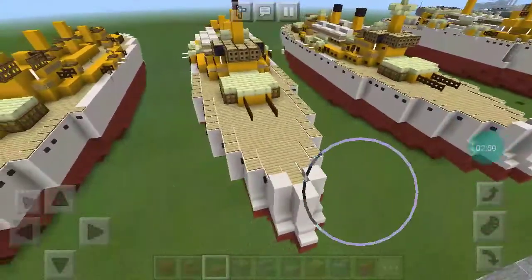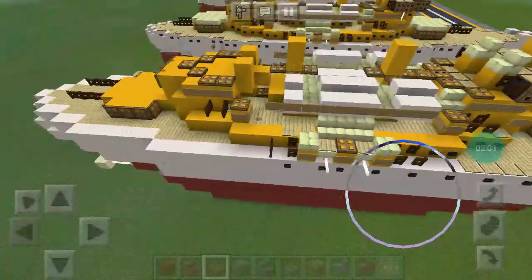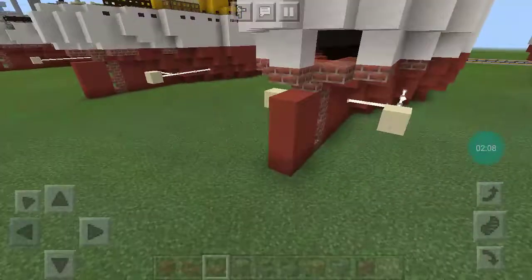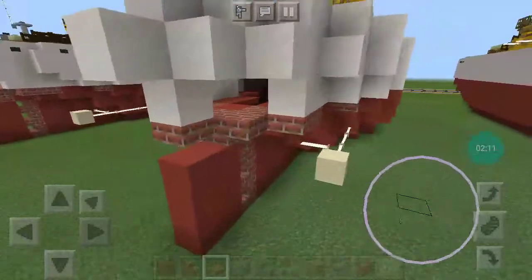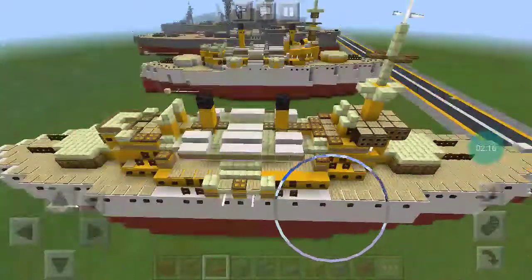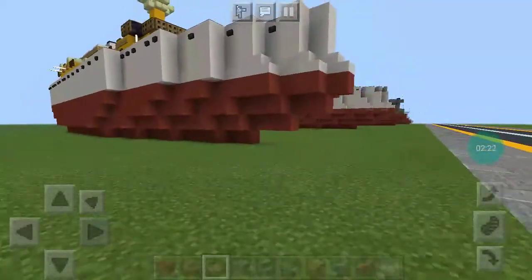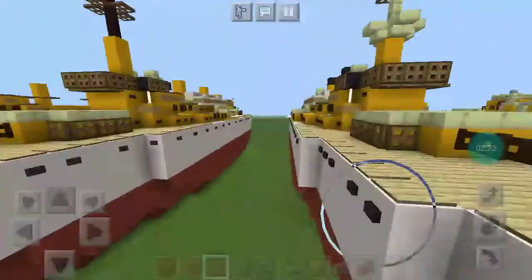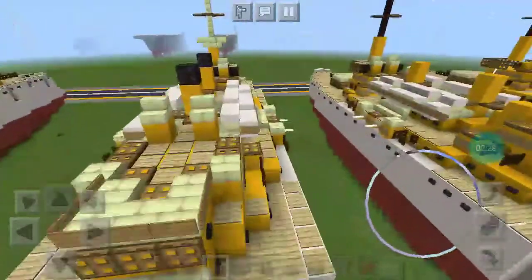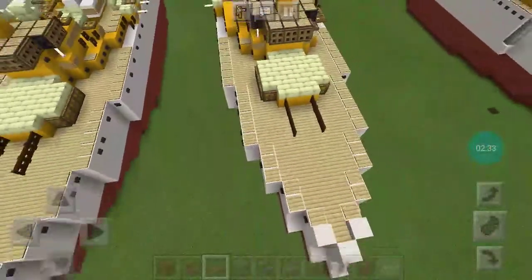Much, much better looking. This will be maybe a two-part tutorial. There should be stairs there. Here's one that is perfect — really good looking. I quite like how it turned out. You can use the same design for all three.